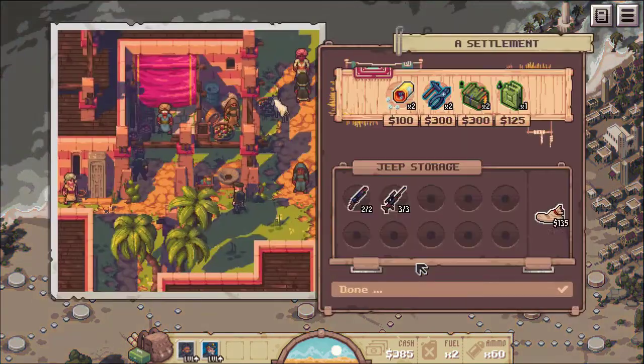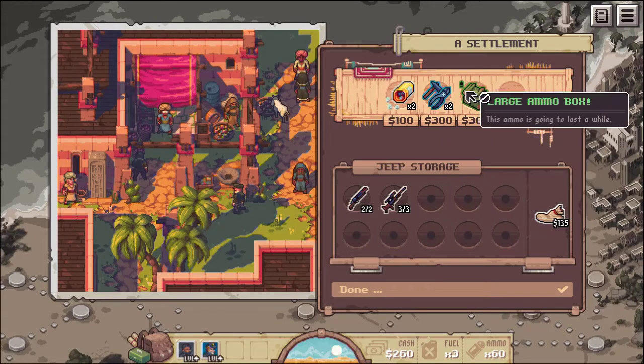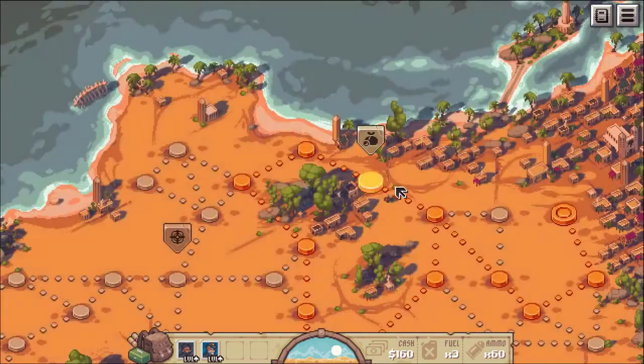Okay, let's go back and get more fuel. Oh, there's only one fuel left — I don't know if that was worth it. Okay, ammo box, painkiller. Is that a heal? Let's just get a painkiller. That might be able to heal us.